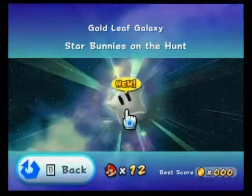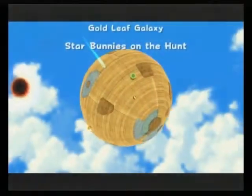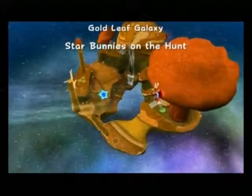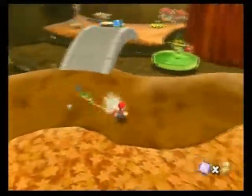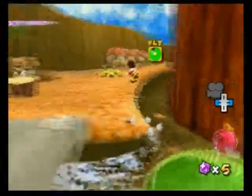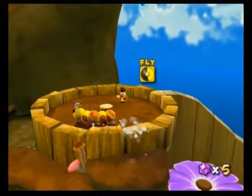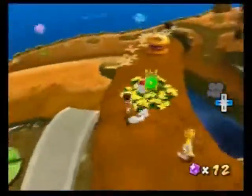Yes, a brand new galaxy right before our very eyes. Gold Leaf Galaxy, Episode 1 — Star Bunnies on the Hunt. There's something very familiar about this place. The music is the same, the environment is the same. We have a few more plants, but does this remind anyone of the Honey Hive Galaxy? We even have the bees here. It's probably just the mirror of the Honey Hive Galaxy — only this time instead of it being spring, it's actually fall, it looks like.